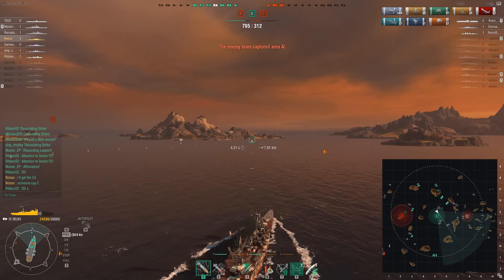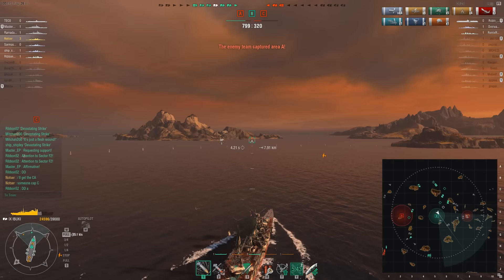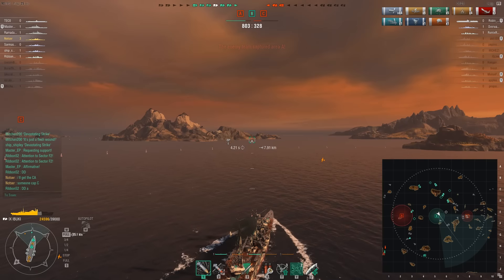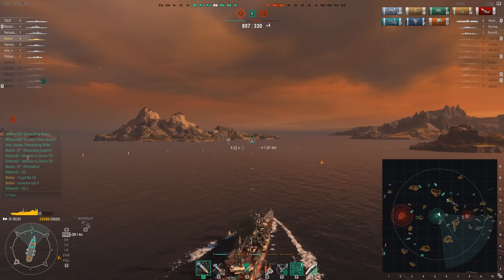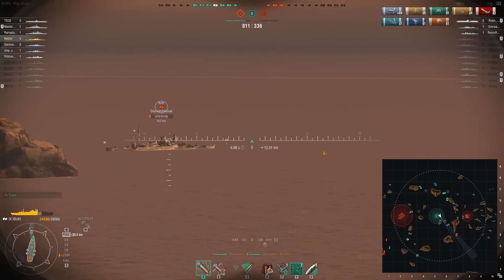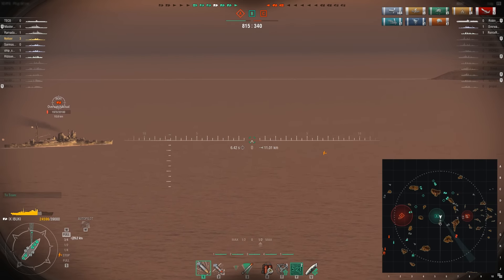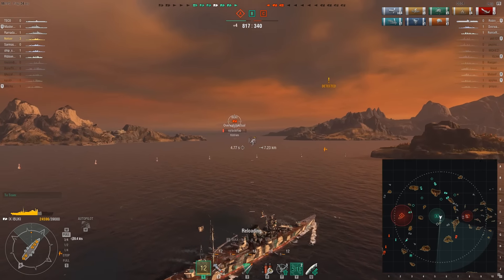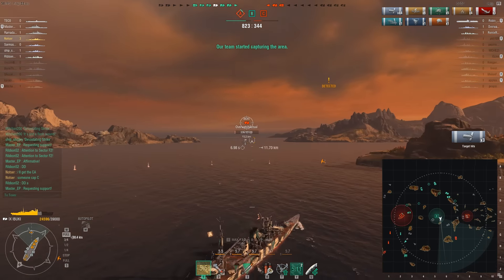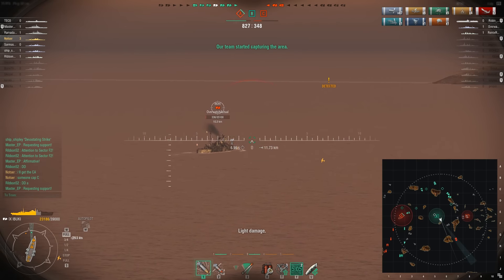The enemy recaptures A, giving them a two-to-one base advantage. We have a good idea where the enemy aircraft carrier is. Our friendly aircraft carrier is going to send what should be the final attack, especially with the assistance of the friendly destroyer. On the eastern side, I felt he wanted to bail out. We found him in the open and were ready to fire — he was looking right at us, but we have a huge health advantage. I lead the target with all guns.